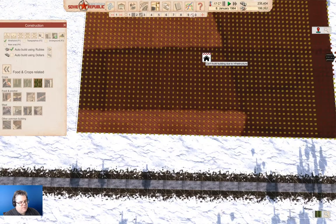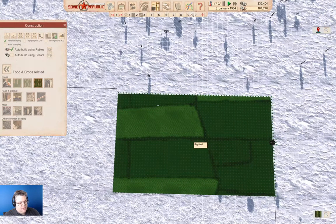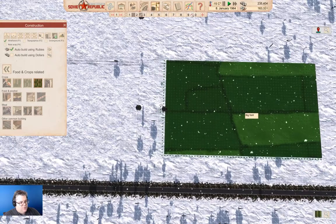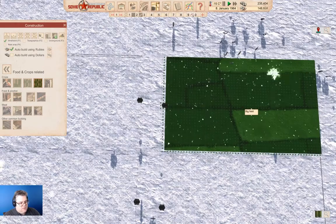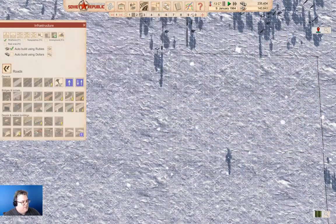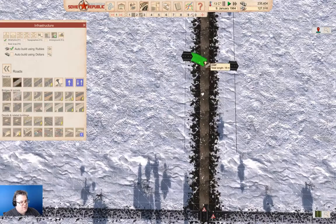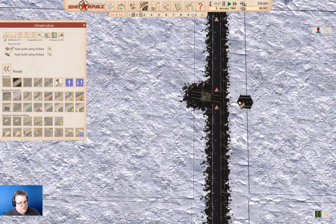We'll stick it here, and one here, and one here. We'll turn it 180. I guess we can stick it here, here, and here. Now we can go ahead and build another road down here like that, and then make field accesses just like that.